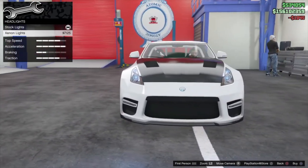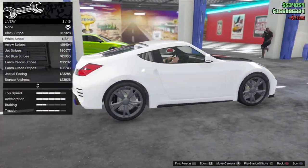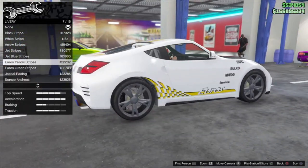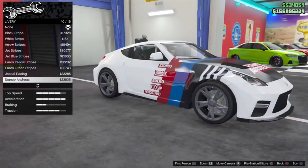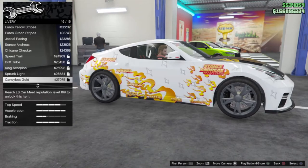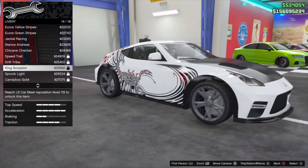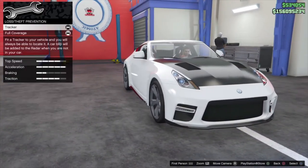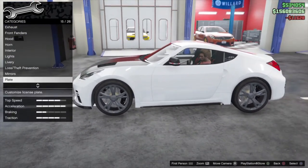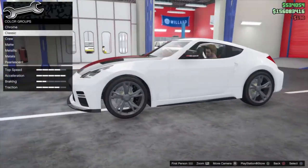Moving on, we can do the headlights — making those xenon lights. Liveries — there are some stripes available. I love how they did the liveries on the cars, and apparently they've added liveries to other vehicles as well. Pretty cool. I'm probably not going to put a livery on, although some people will throw them on. Little carbon mirrors as well — not too much else there.